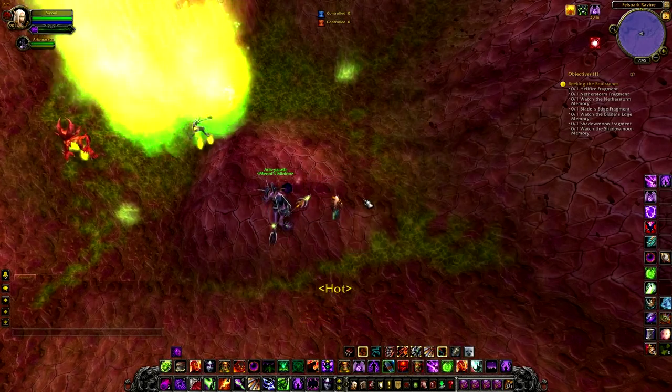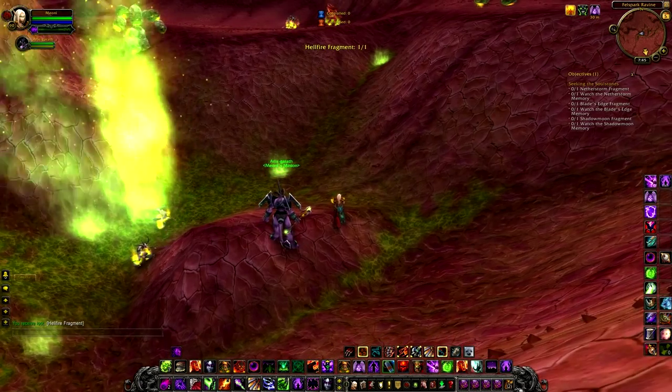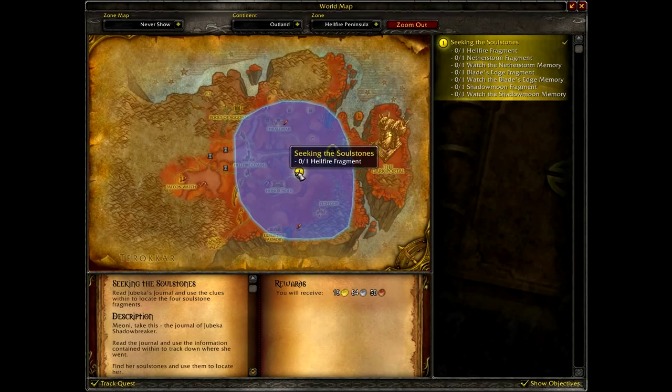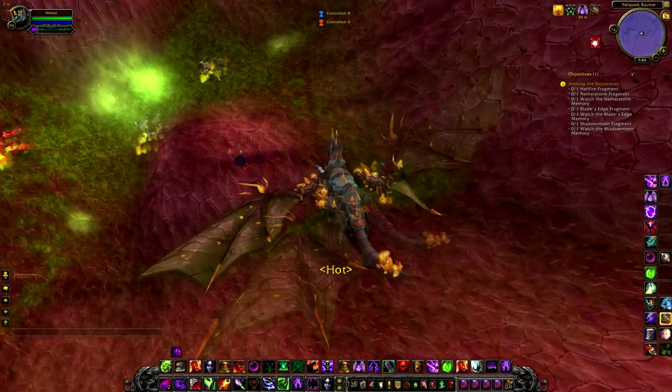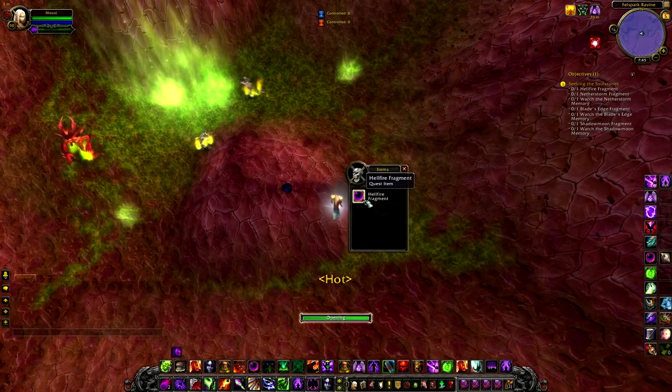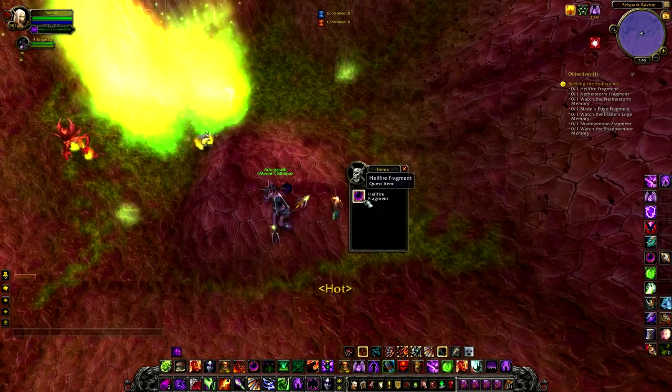Here's the first crystal location in Hellfire Peninsula. This is located in the Felfire Ravine where all those demons are — one of the first quests you do at Thrallmar. Just here will be the orb in the middle of all these imps. These are low-level mobs so they're not going to pose any threat to you at all and won't even aggro.